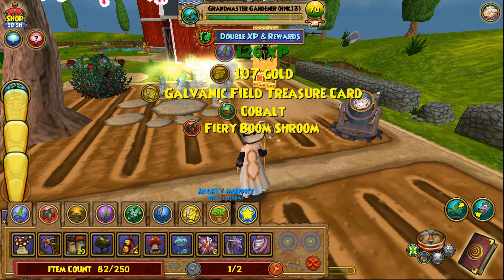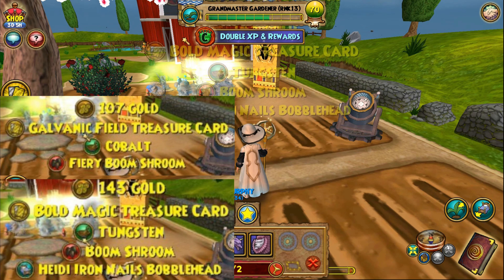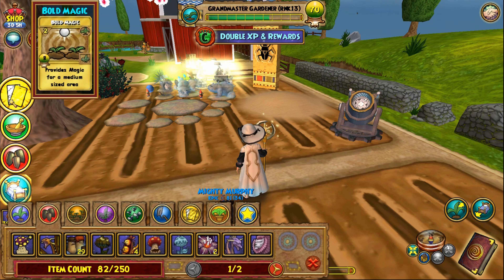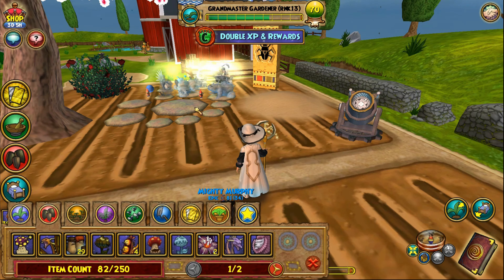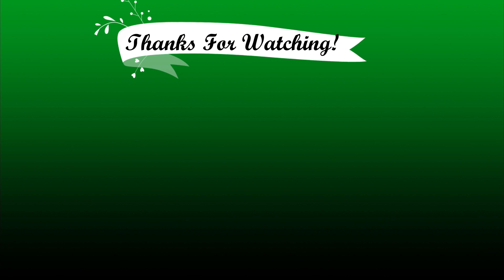The ultra boom shroom is next. We get some gold, some tungsten, a Heidi iron nails bobble head, and some gardening spells too. That should give you an idea of what types of things you can get from harvesting ultra plants — wonderful plants to plant, especially if you can catch a double garden event like I did that time to get extra rewards.